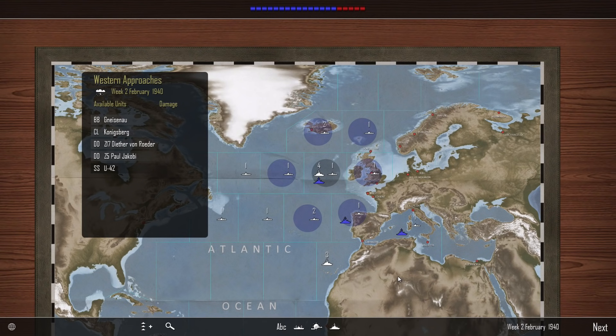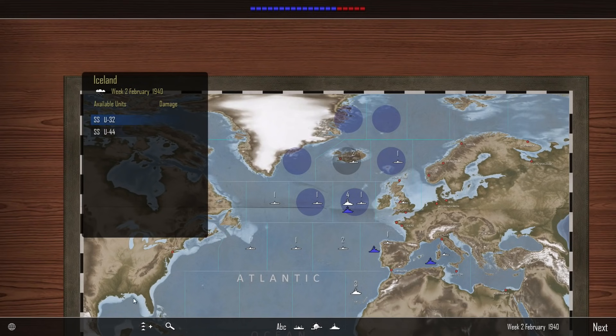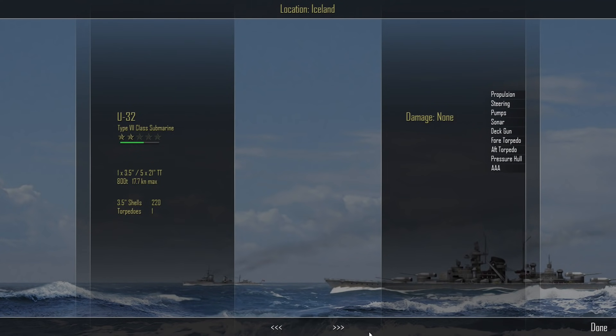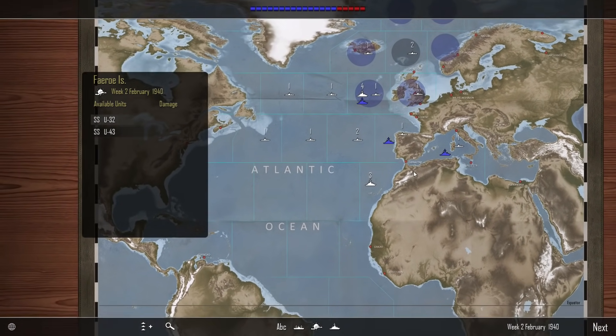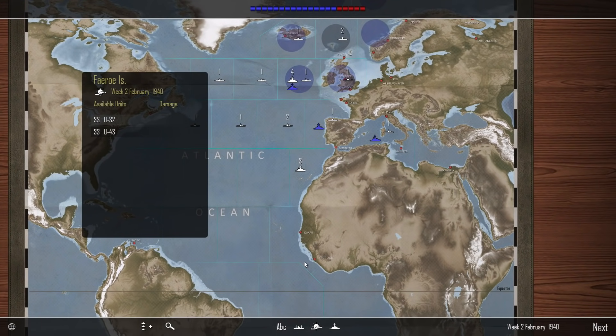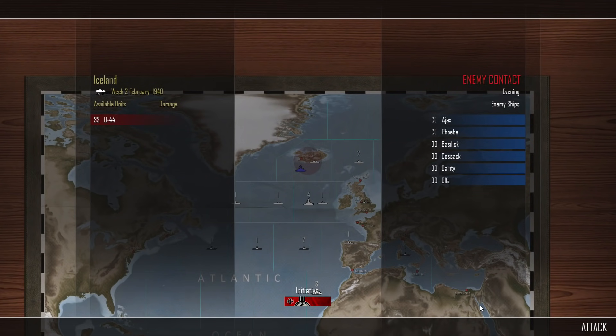We'll move the Gneisenau down into the Mediterranean to see if we can get onto those battlecruisers. U31 has seven torpedoes; U32 has only one torpedo - that's the one I was looking for. So U32, head back to Kiel to get resupplied. The Admiral Graf Spee - not the Hipper - she's okay. We're at February 1940, let's move on.